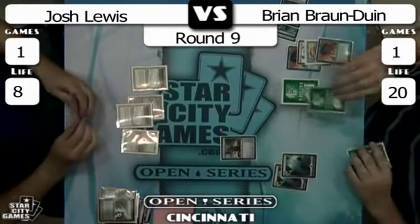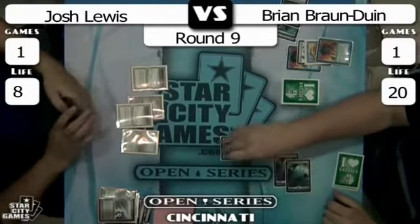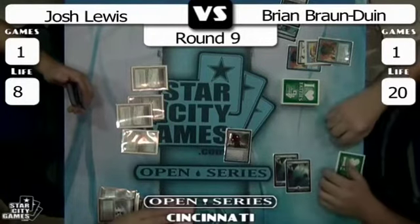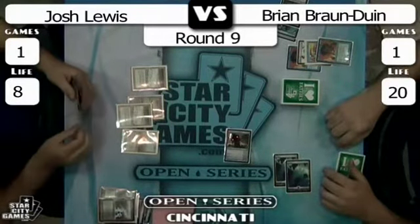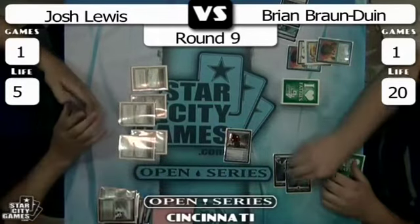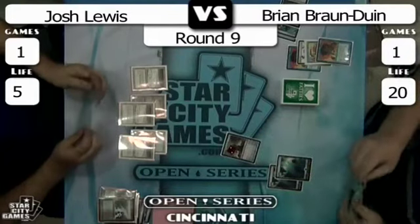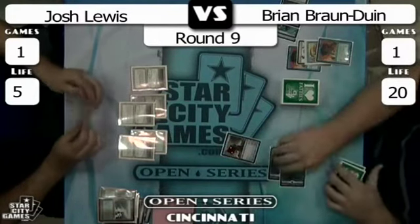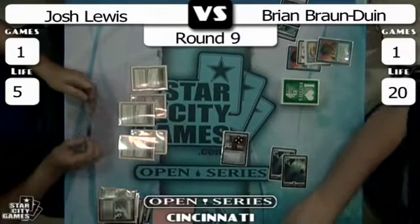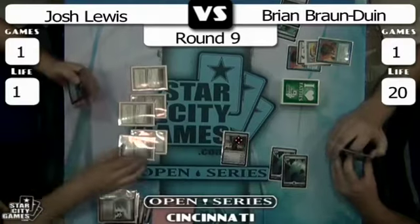Is that Vendilion Clique? I'm not sure, I can't tell what he just drew. If it's Clique, it'll be a blowout. Brian's going to level up twice and serve for three. It's a Mental Misstep — if it was Clique, he would have traded. Josh cleared the board nicely, but now he's going to get beat down. This attack will bring him to one life. Josh, at one life — is Squire going to make the Top 16?